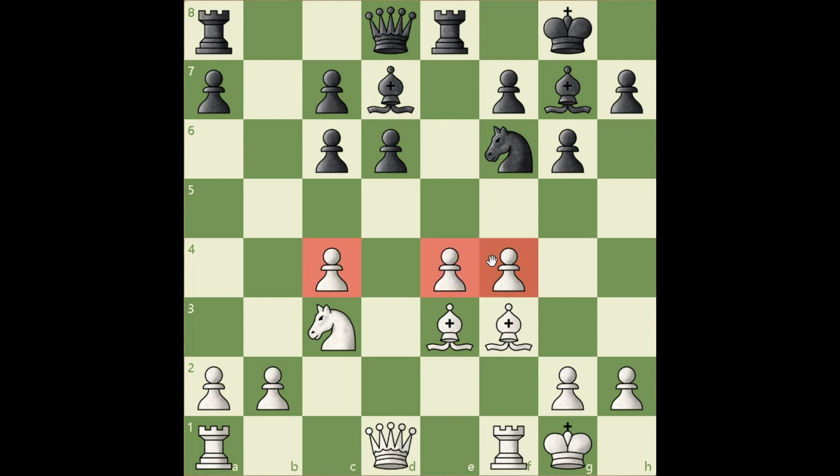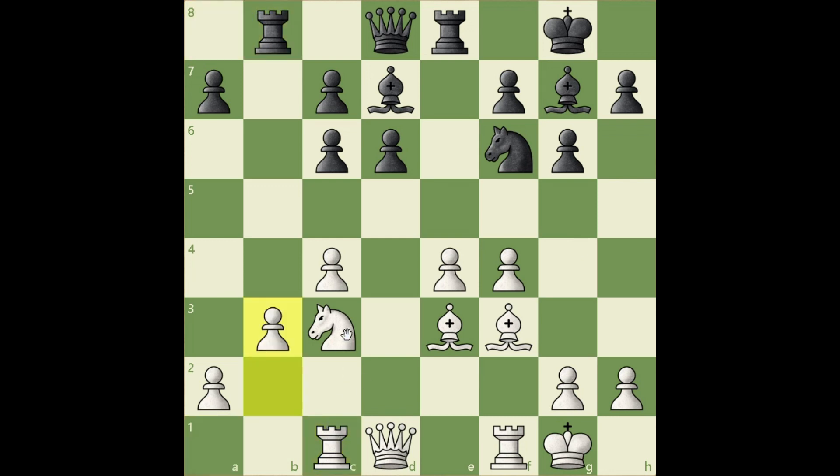White has a big pawn center and advantage in space. If he can consolidate his position, which means defend all of the weak points, he will have great position. Rc1 is the way to do it, anticipating Rb1 and b3, when the c3 knight would be defended.